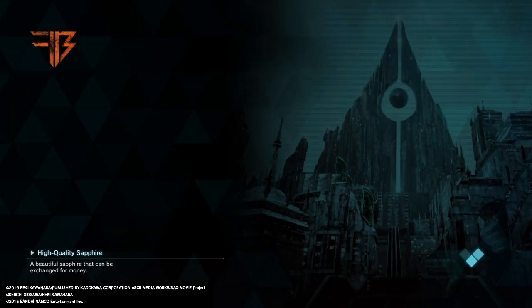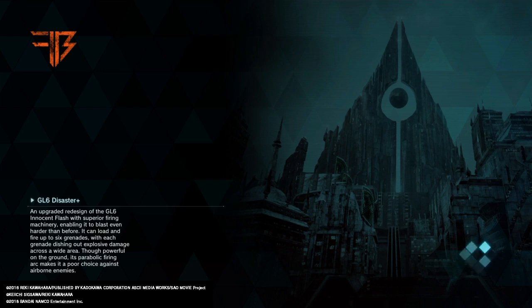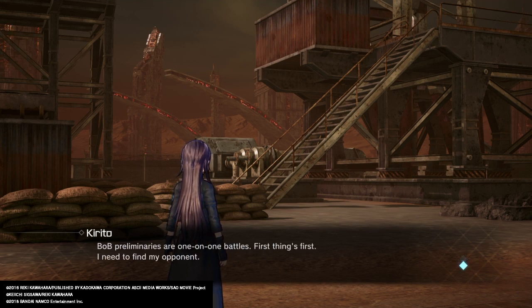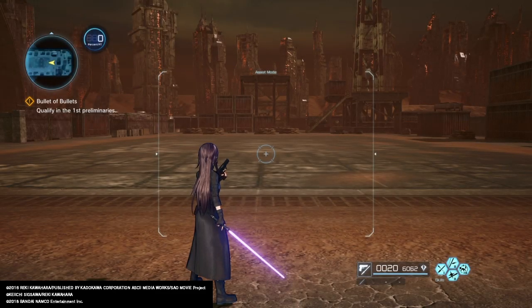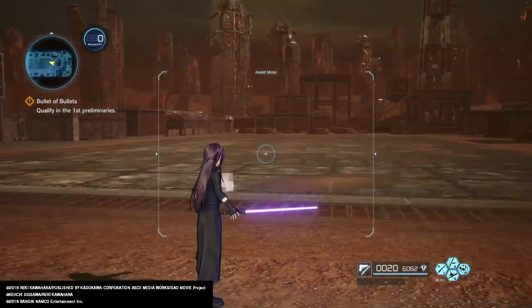Also, this Kirito has a sword and a gunning sword, which is kind of a stupid combination, but you can't stop it. That's just what it is. Can't even choose the damn sword you use, which is even worse. BLB preliminaries are one-on-one battles. First things first, I need to find my opponent. It's Kirito. I'm a nobody — I'll have to get a little flashy if I want to catch Death Gun's attention. Alright, here goes. So as for skills, we have Sword Barrier 2, Dual Orbital 1, Vaporal Strike 2, and Tactical Roll.